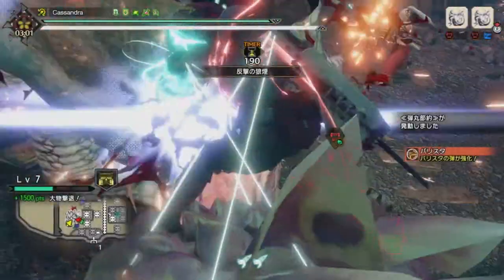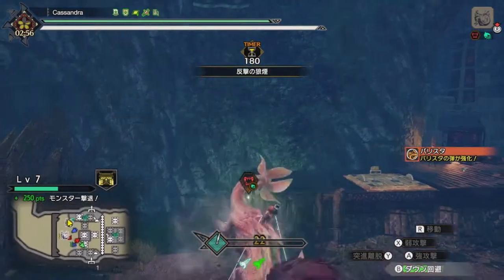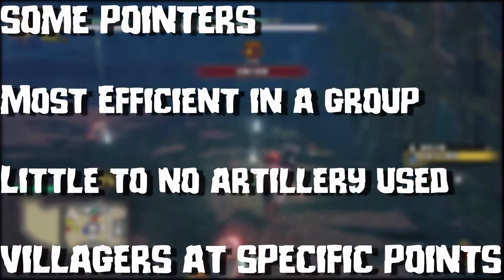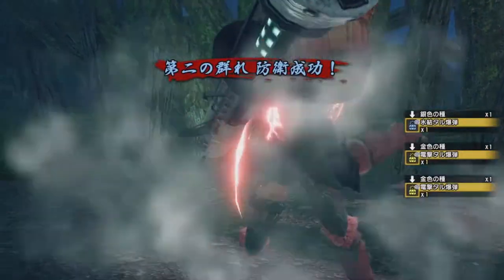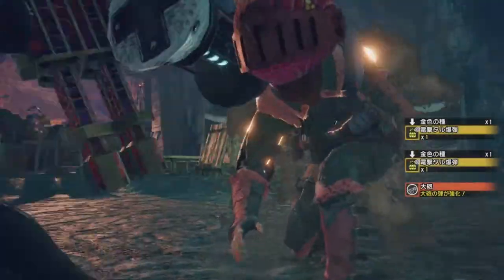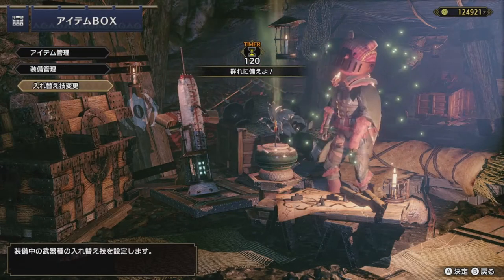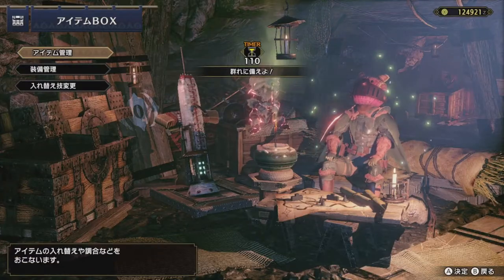First things first, this strategy shines when used in a team of 3 or 4. It is possible with 2, however you're going to have a lot harder of a time with it. Contrary to how a rampage is typically performed, there will be little to no use of the supplied artillery and only very specific usage of the members of Kamura Village. With enough organisation, sub 9 rampages can now be your new standard, with enough practice pushing you down to below 7 minutes in some cases.